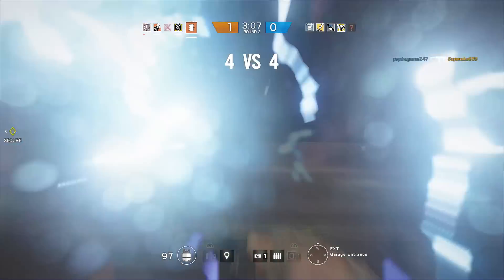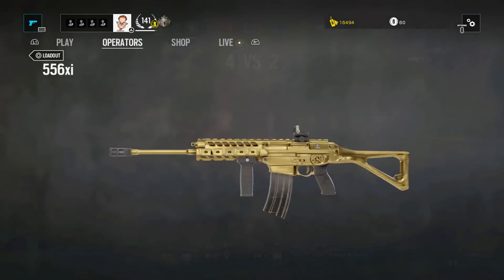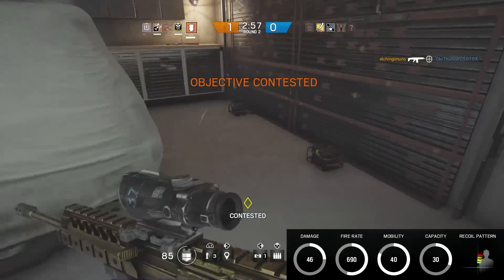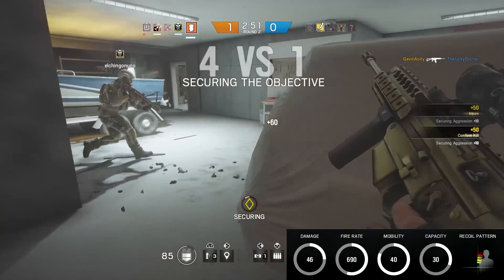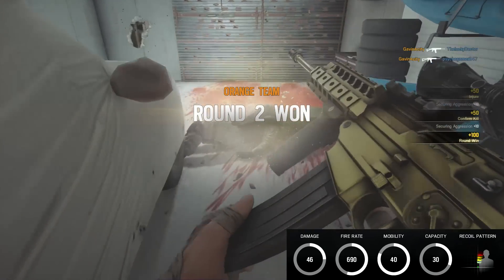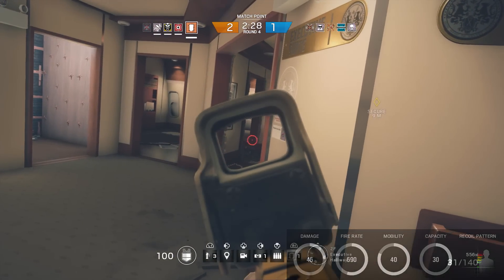The first weapon I'm going to break down is Thermite's 556xi. Looking at the actual in-game stats, the damage is 46, the fire rate is 690 rounds per minute, the mobility sits at 40, and it has a 30-round mag cap. If you include the one in the chamber you have 31 rounds, and the recoil I would say is on the lower to moderate side.